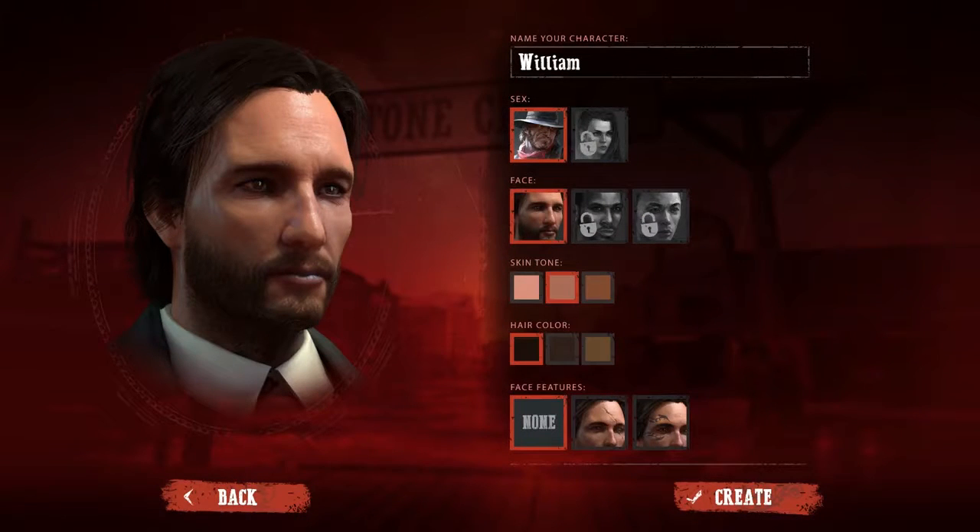We'll start with a quick look at the character creation screen, where you can choose your gender, color, and other elements to customize your look.